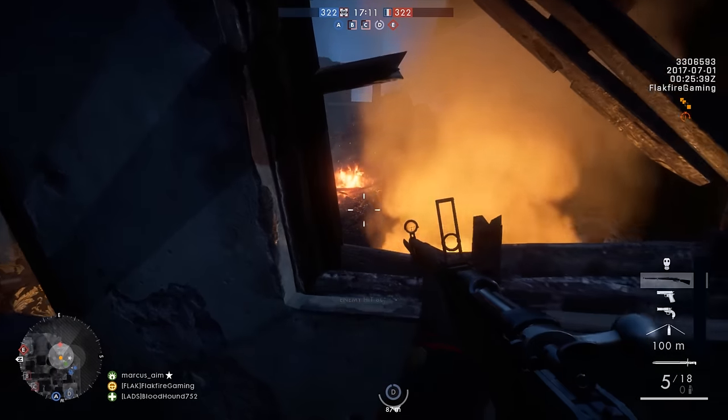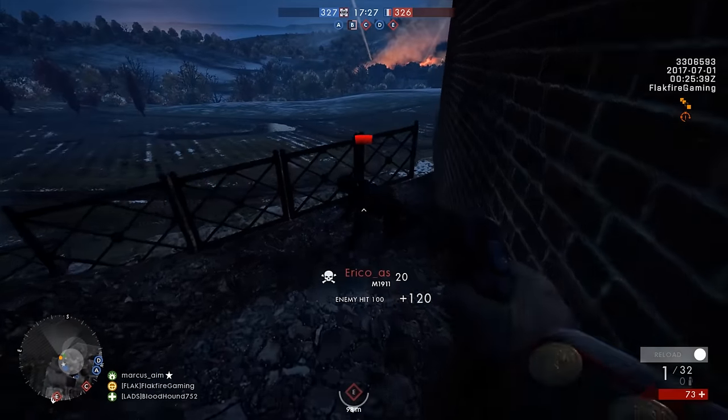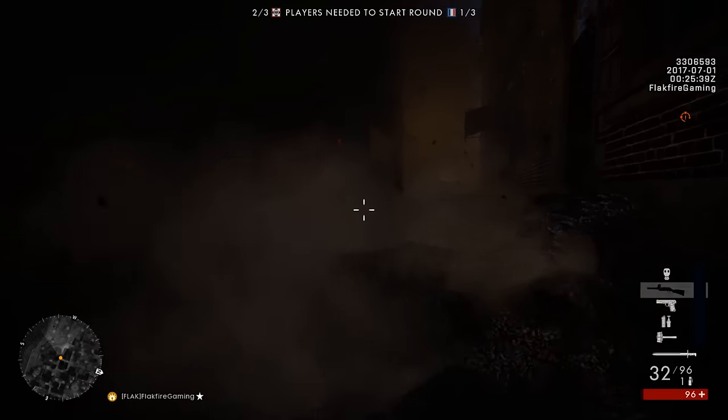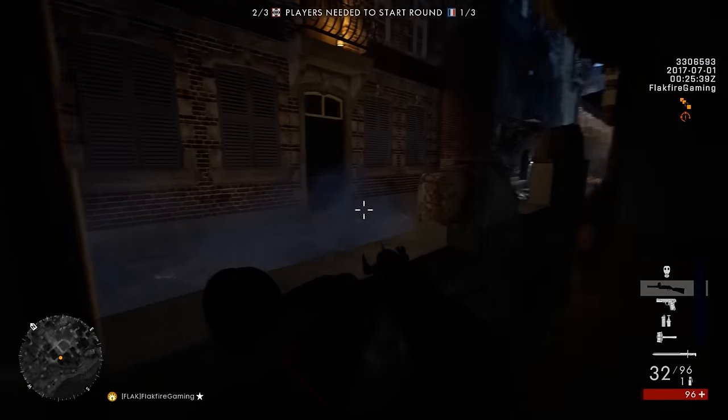However, the Scout's spawning flare reveals enemy locations on the mini-map, making it easier to track them down. If you find yourself in need of cover on Priest de Tours, remember that storefronts can be demolished in an instant to create a perfect defensive position.